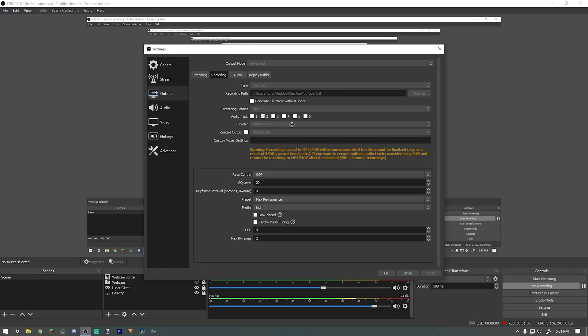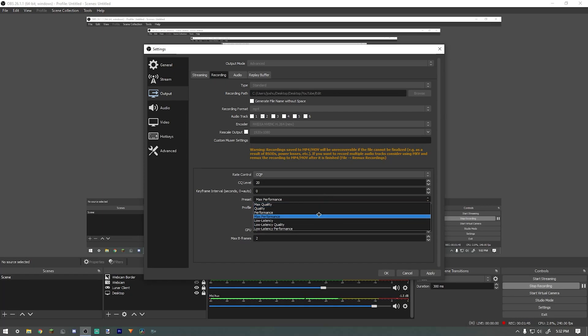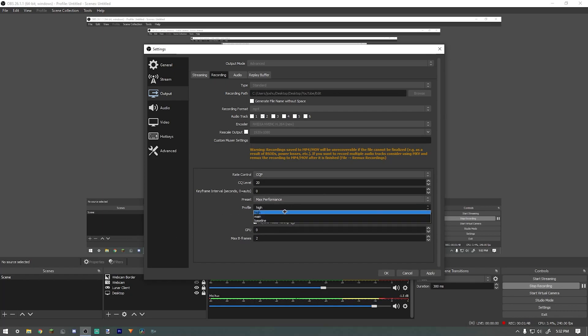Usually this is set to CBR but I have it set to CQP because I find it works better and looks better. I set it to around 20 — the higher you set this, the lower the quality but the higher the performance. Lowering it increases quality, and I find 20 works best for me. My preset is max performance — leave it on that. Profile is high — always have that on. Look ahead and psycho visual tuning are turned off.